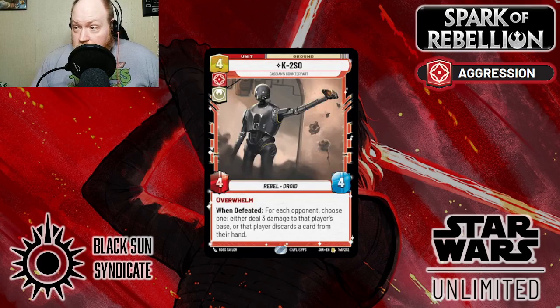When defeated, for each opponent, choose one: either deal 3 damage to that player's base, or that player discards a card from their hand. Spoiler alert — you want them to take 3, because you're trying to get them to 25 or 30 damage as fast as possible. The typical best plays with this card involve Heroic Sacrifice, which lets you attack with a unit, give it a +2/+0 buff, draw a card, and then when the attack finishes, you get to destroy K2SO.